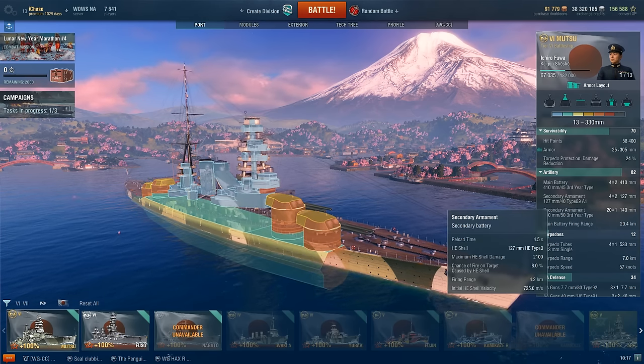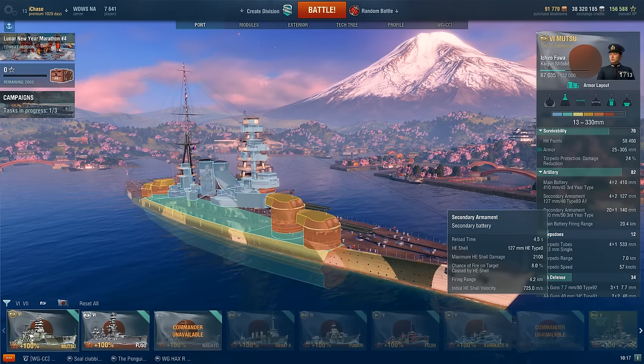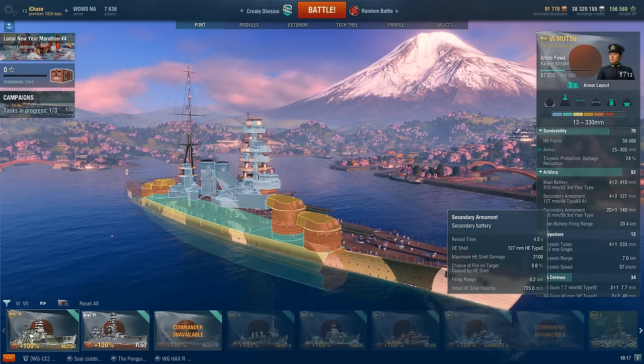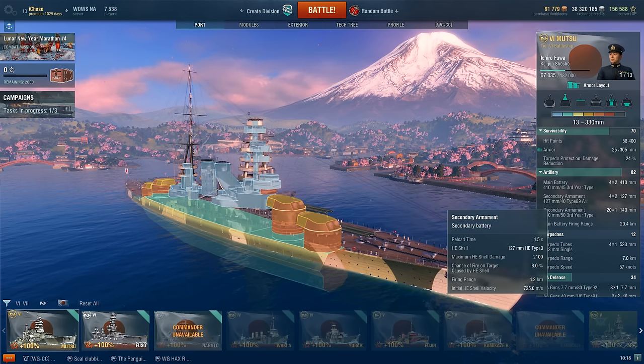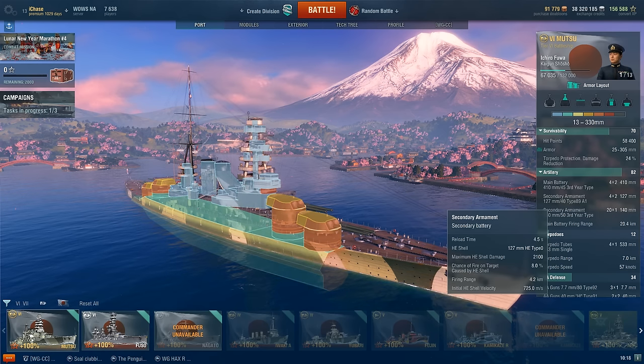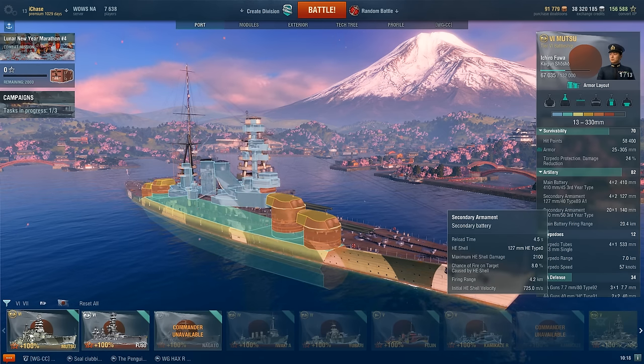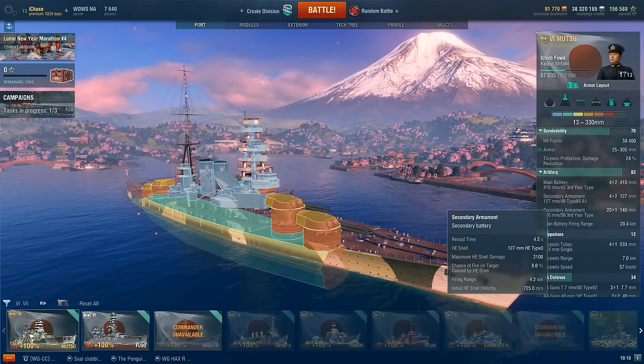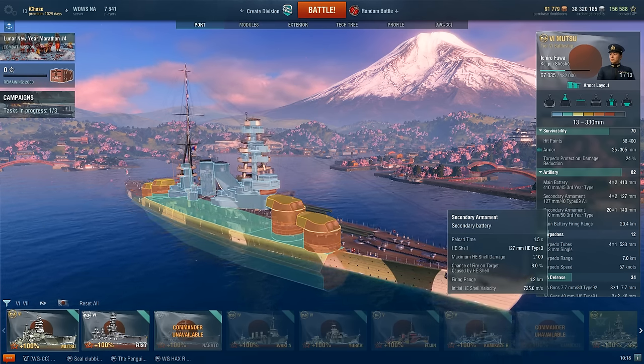The Mutsu has secondary guns — there are a lot of them, but they're relatively short range at only 4.2 kilometers. Being tier 6, you don't really gain benefits from manual secondary. So a secondary build is not really a thing with the Mutsu. I would recommend you focus on those main guns and making them that much better.